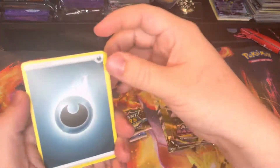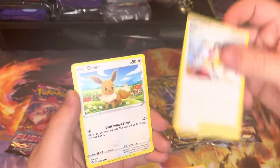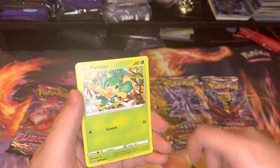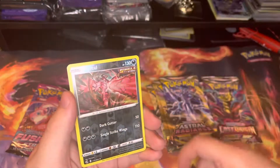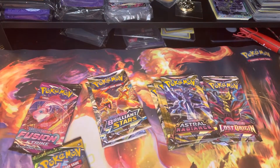These cards look pristine. We got Electric, Dunsparce, Dancer, Eevee, Shelder, Voltorb, Pansage, Cufant, a Yvetal, and a Vikavolt — non-holo at the end.